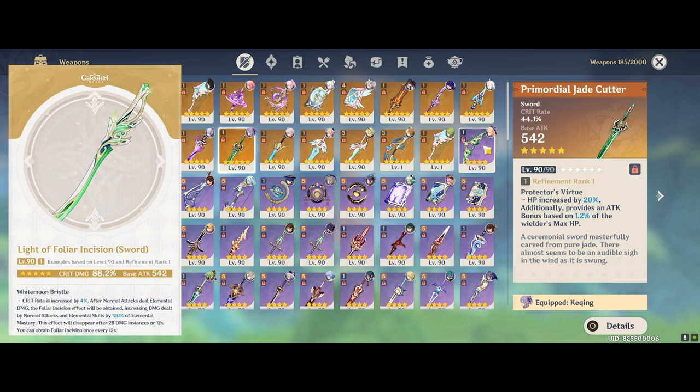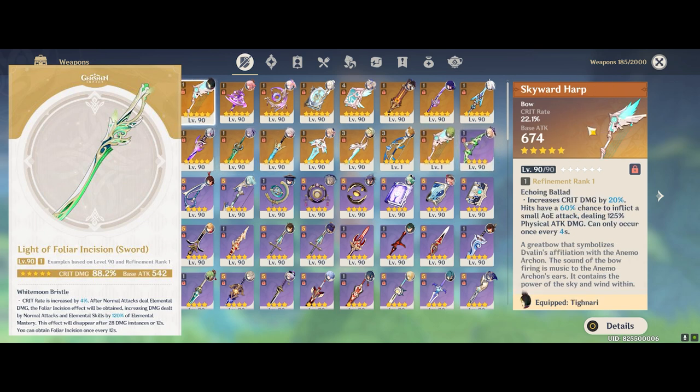The only other weapon currently in the game that does this is the Skyward Heart, with a similar crit damage substat, making it only the second weapon to have a higher crit-to-base-attack ratio — the first of course being the Skyward Heart. And the third reason why is that the passive is actually easier to proc than you can imagine. Characters like Keqing, Ayaka, and Ayato all proc it very easily, and C6 Bennett, Candace, or Chongyun can make any sword unit proc the effect just by their infusion alone.